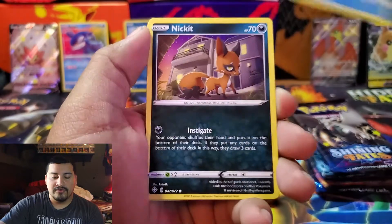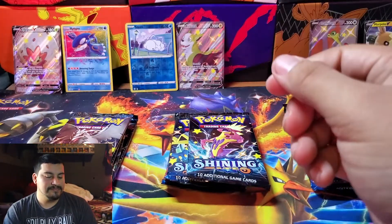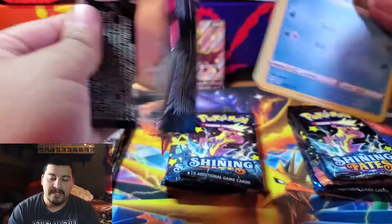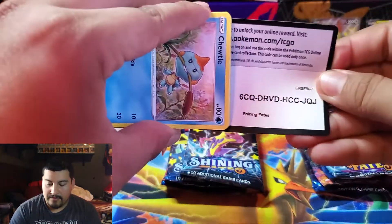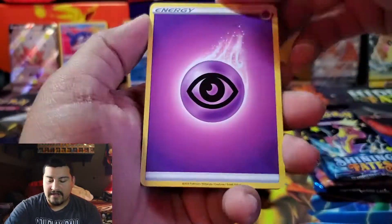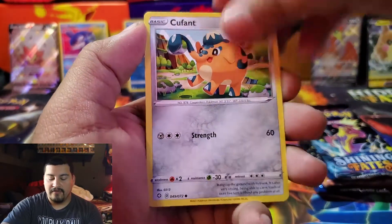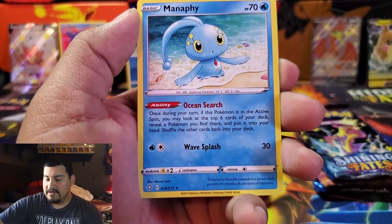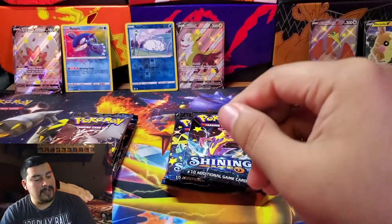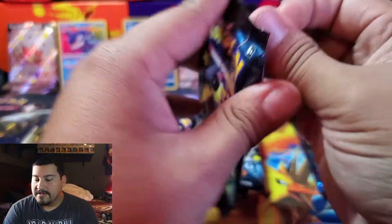Let's see if we get one in here. Code card — one, two, three, four. We have Psychic Energy, Ball Guy, Froslass, Team Yell, Trudew, Morpeko, Cacnea, Horsea, Cufant. Rare is a Manaphy and a Nickit reverse — wow, not doing too well. It will suck if one of these tins has absolutely nothing. We went through six packs which means we have 12 left.